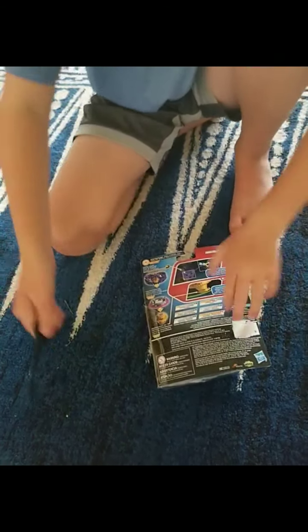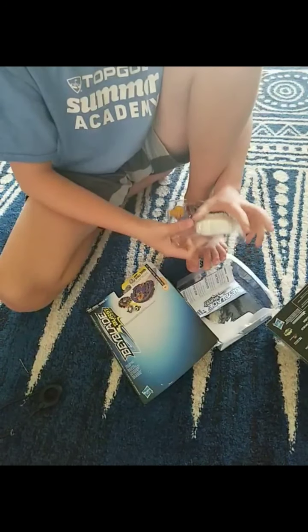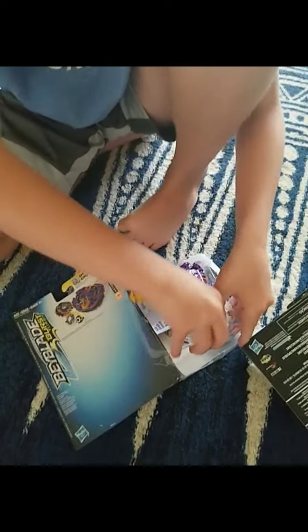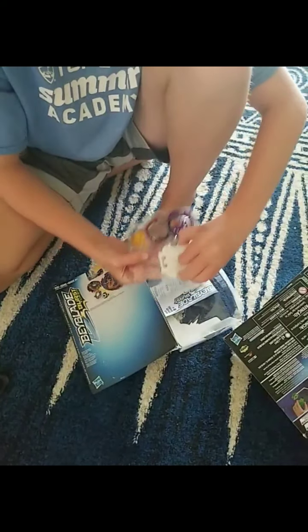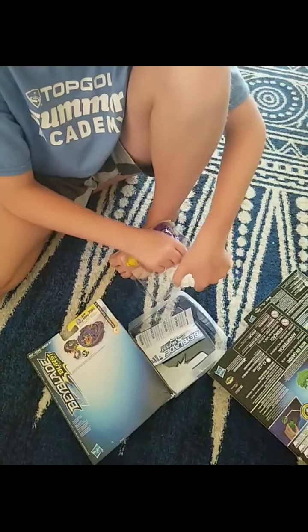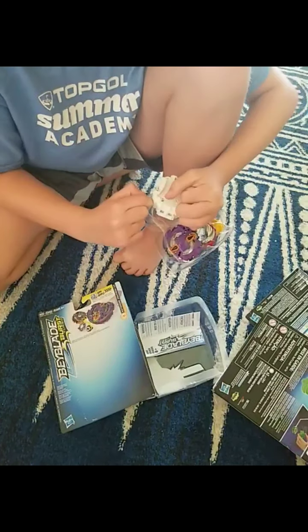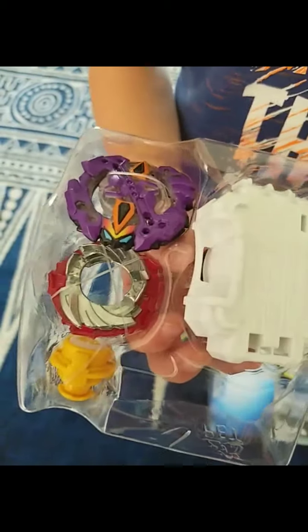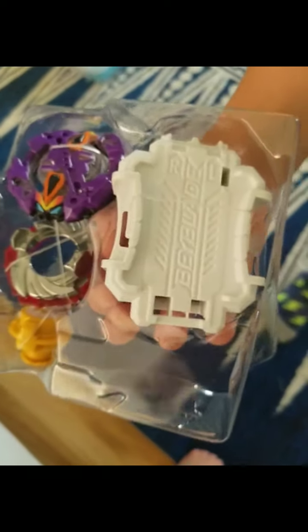We got the black ripcord. Oh, the white Switchstrike ripper — this is one of my favorite rippers! It's really hard to get out. We have Asteroid Zootron. Let's unbox the beyblade and the white ripper part. We snipped it open — oh, he's a Hasbro, so you can play him on the app game.